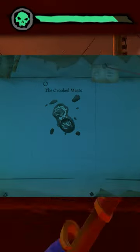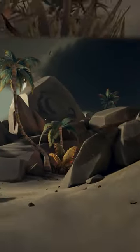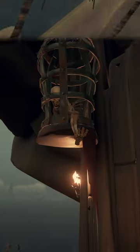For the Spyglass, head to the Crooked Mast, which is at O11. Once you get there, head to the South Side and you will find this cave. Inside, there will be a Cage Skeleton. Go up to it and again hold the Interact Key for the Reach In Side Prompt.